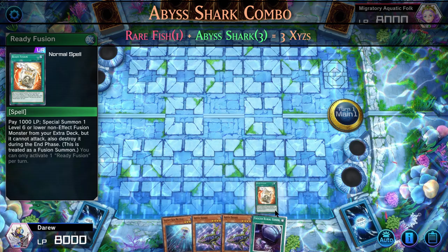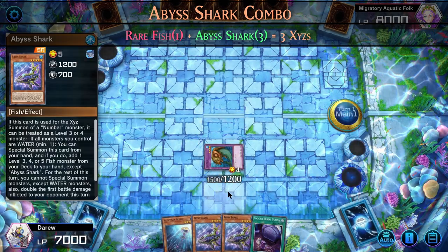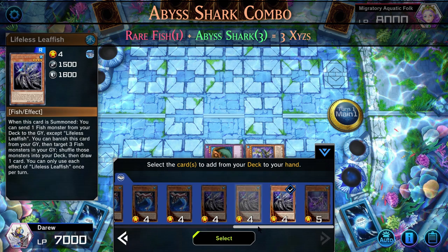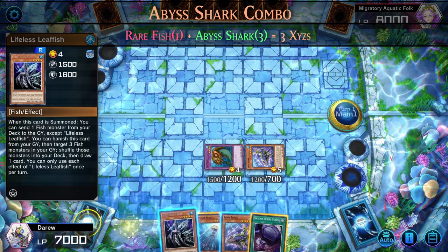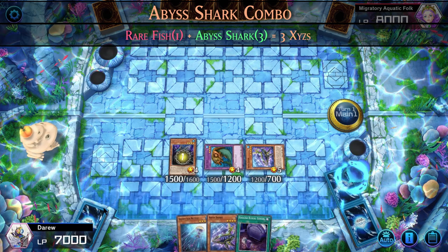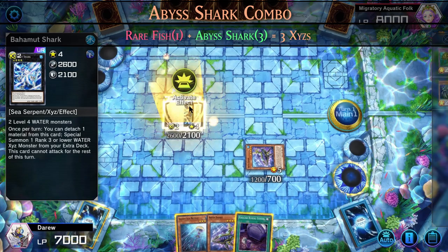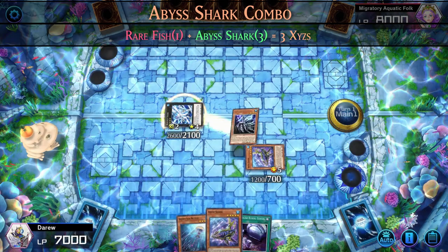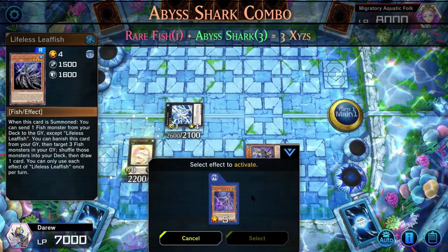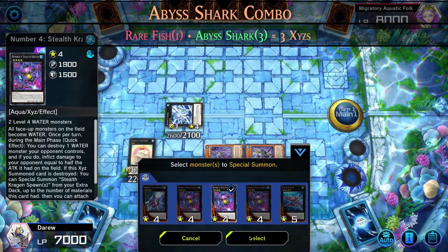Here we have an extender and an Abyss Shark. We can special summon our rare fish. Now we can activate Abyss Shark — we don't have enough materials for Xyz Remora, so we're going to have to add Buzzsaw Shark or Leaffish. The best card to add would be Leaffish, because with Leaffish you can special summon Bahamut Shark on your fourth summon, then activate Bahamut Shark to summon Totally Awesome on your fifth summon. So if your opponent does have Nibiru, you will be able to play through it. Using our Crystal Shark we special summon it, and now we can Xyz summon into any rank 4 or rank 5 water Xyz.